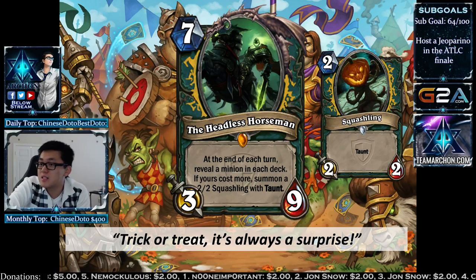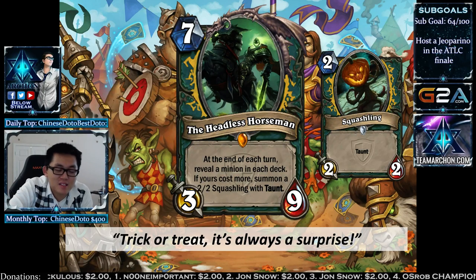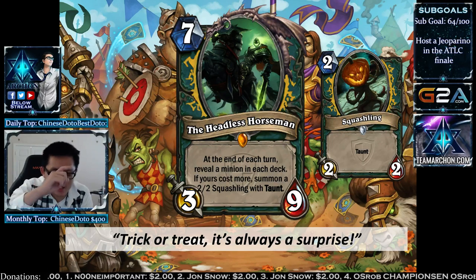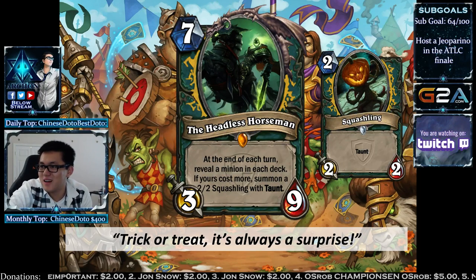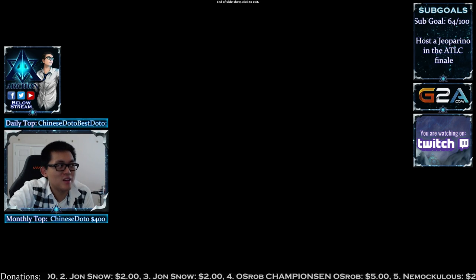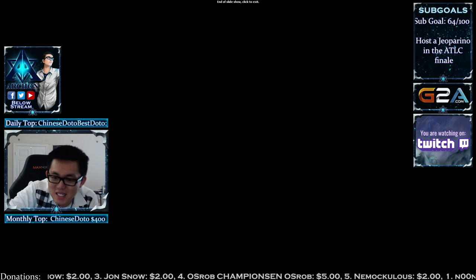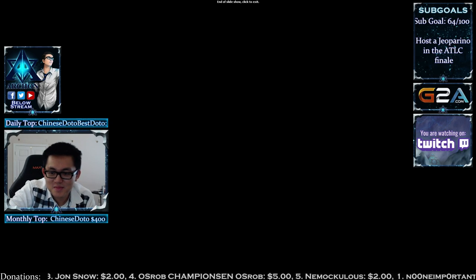That is the Death Knight concept. Let me know which card you think is the best, which might be underpowered, and maybe you can make a deck out of this. You can check it out on TeamArcon.com as well. Thanks for checking this video out, and when Demon Hunters come up for Legion in WoW, we will be making a Demon Hunter concept as well. I'll see you guys in the next concept.